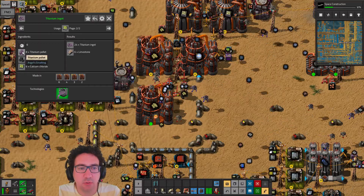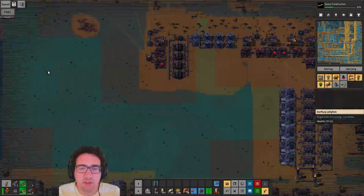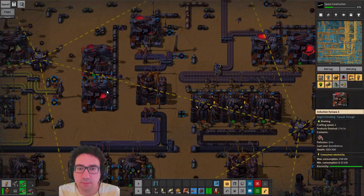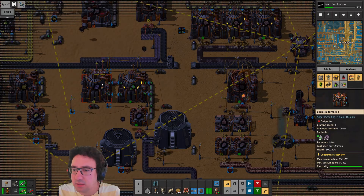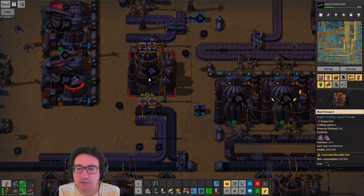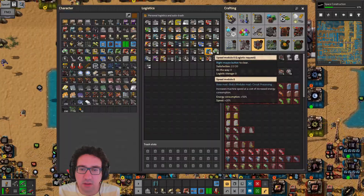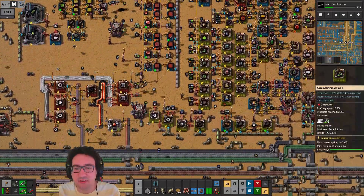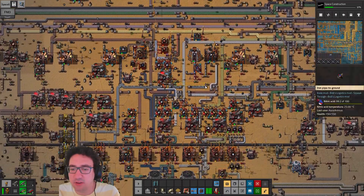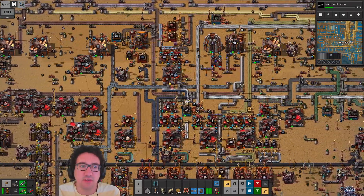Yeah, we can use this to make cobalt oxide, and we can do titanium pellets. Are we even doing this? Let's see — titanium should be over here, and then we're doing ingots. This is just titanium one. It's free basically — we have so many of them and we can't really use them for anything else, so why not.